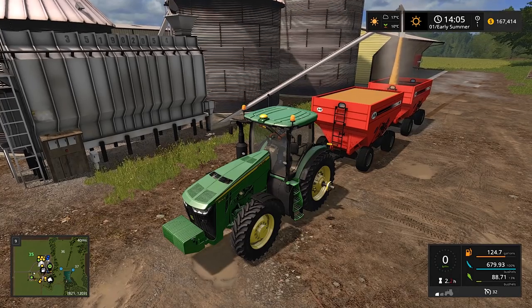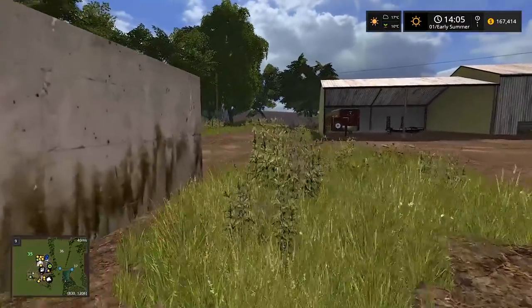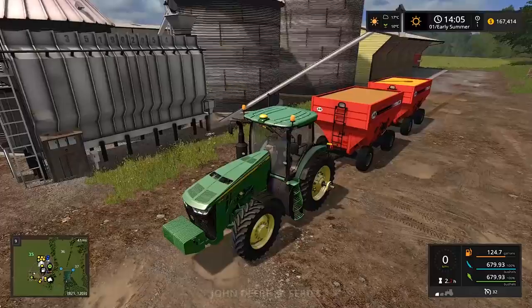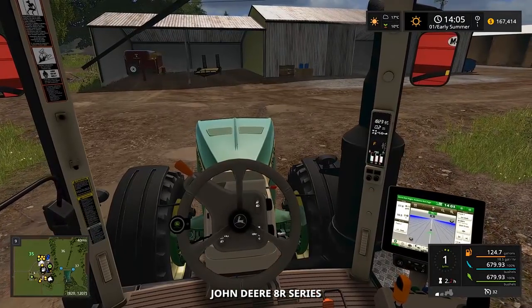The wagon holds 679 bushels. So yeah, we're not taking too much corn away and we'll definitely have enough left for the cows. Lone Oaks is just awesome - I love this map. Bullet Bill is the creator of this map. She's already loaded - time to hit the road.